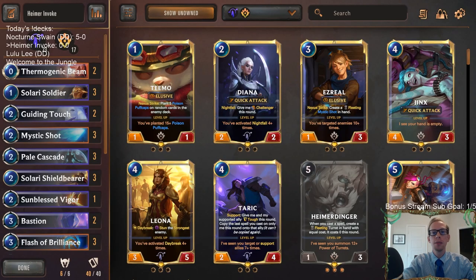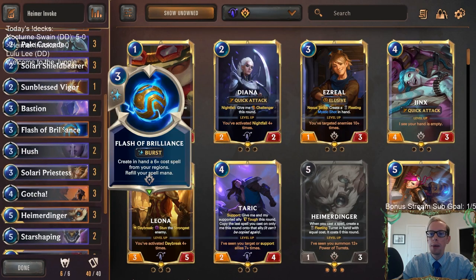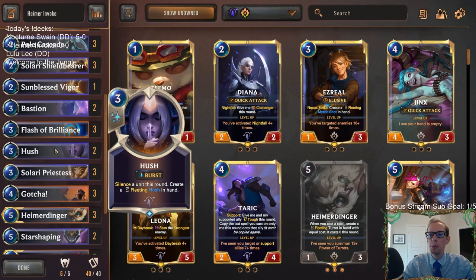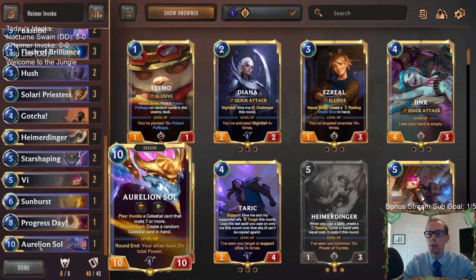Welcome everybody on Twitch chat and YouTube for some Heimerdinger Invoke. We're going to be trying Heimerdinger because Flash of Brilliance went back to three mana. I wanted to play Heimerdinger with a Hush deck, so this is what we came up with. We got Heimerdinger, we got two Vi's for champion removal and board control — Vi does a really good job with that — and one spicy Aurelion Soul at the top end.